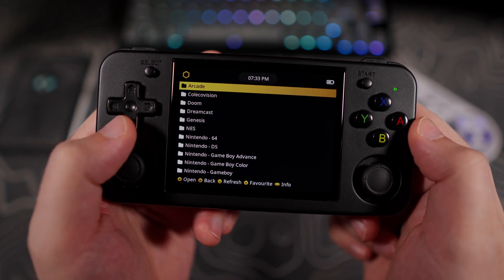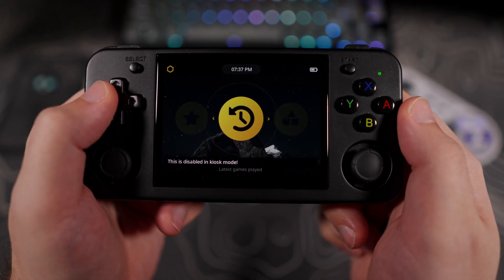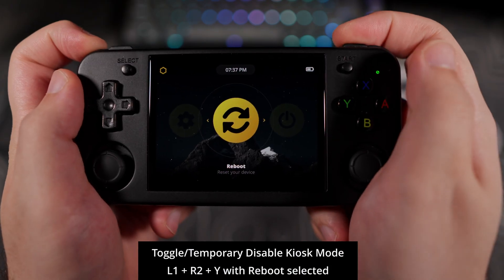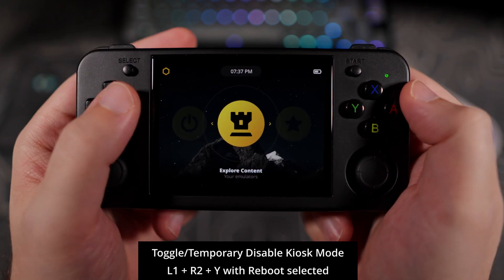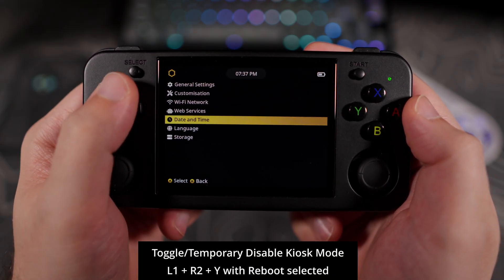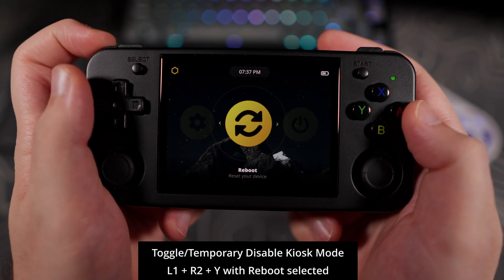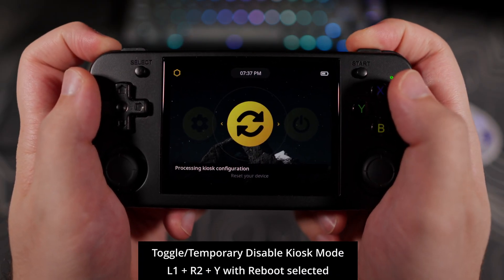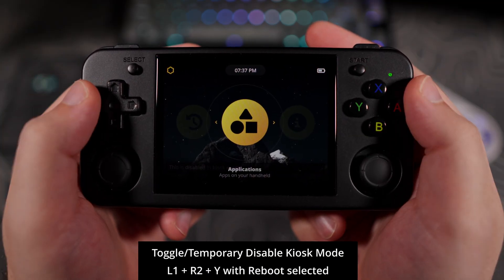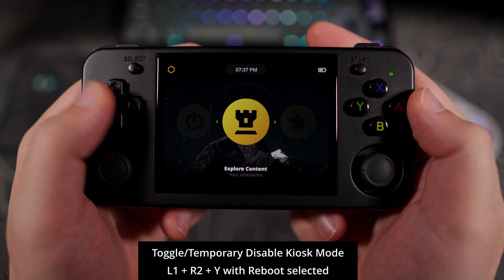When you power on the device, you should notice that the things you have disabled are missing or locked when you try to launch them. One thing I hope for in the future is to have the ability to hide the main setting options that have been disabled. You can temporarily disable kiosk mode if you need to change a lockdown setting or make changes to the kiosk INI file. Highlight the reboot option on the main screen, hold down L1, R2, and press the Y button. This disables kiosk mode, and you can then make changes to the settings or the INI file, which will now be accessible in the MuOS folder on the SD card. You can highlight the reboot option again and press the hotkey to reapply kiosk mode without needing to reboot. Even if you don't toggle it back on, kiosk mode will be re-enabled on the next boot up.